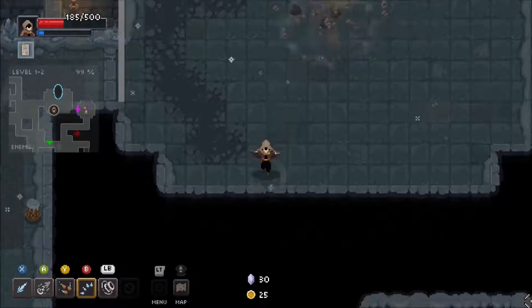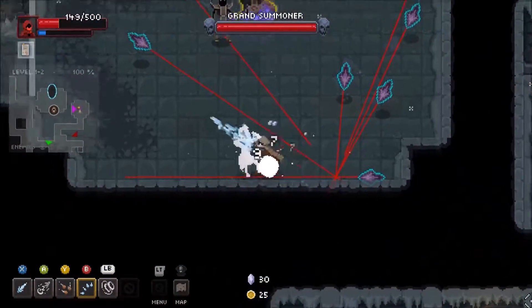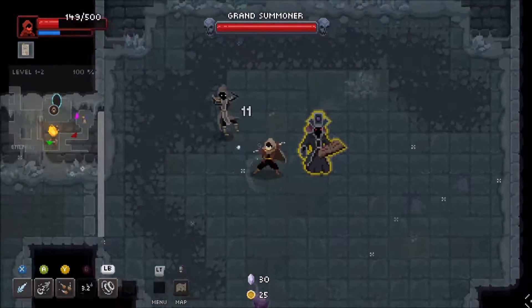Potion seller, I need your strongest potion. Grand summoner — you don't have enough money for my strongest potions. They're too rich for your blood.